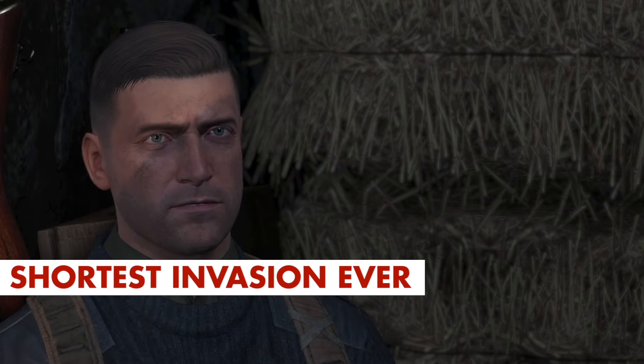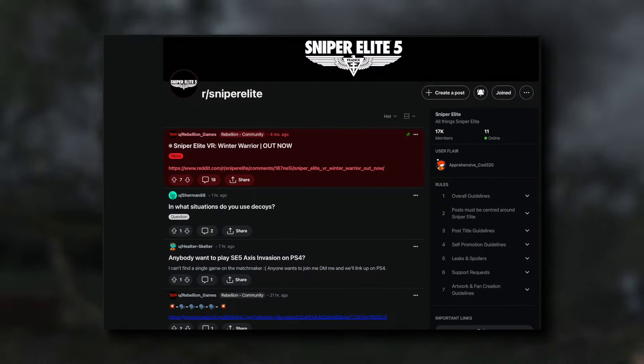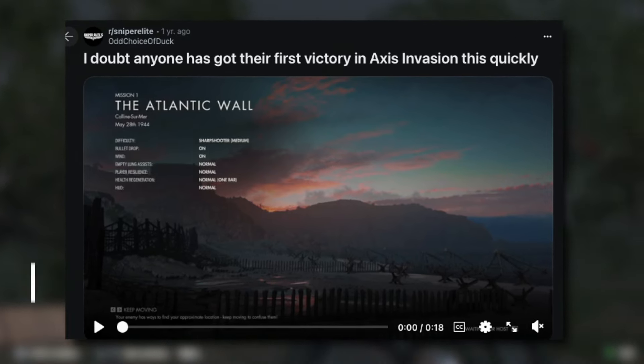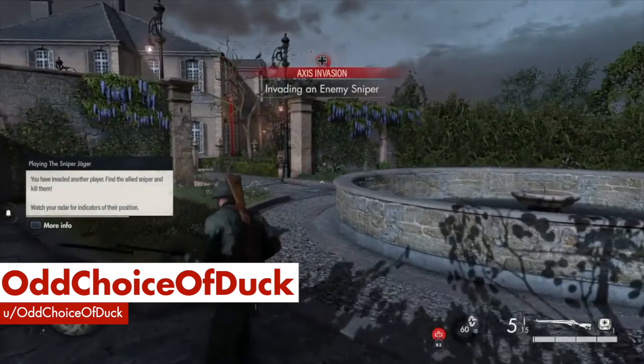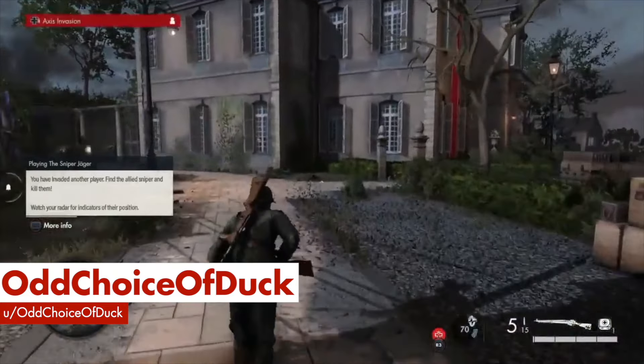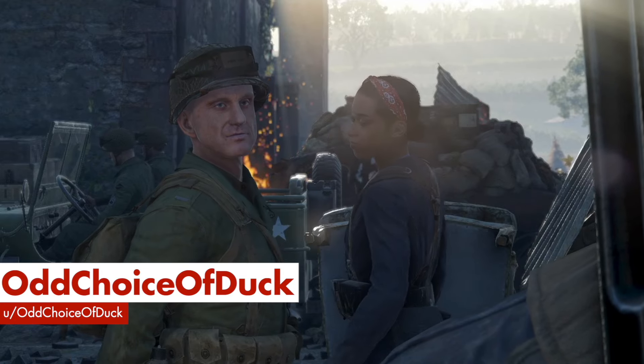The actual shortest Axis Invasion match ever. If you thought that last clip was a crazy short match, check this one out. Posted to Reddit by OddChoiceOfDuck, this 18-second clip shows a match starting and ending before the Jaeger even has time to lift their rifle. The reason? The Carl in this match was taken out by infantry. Yikes — tough stuff. Just couldn't close the deal.